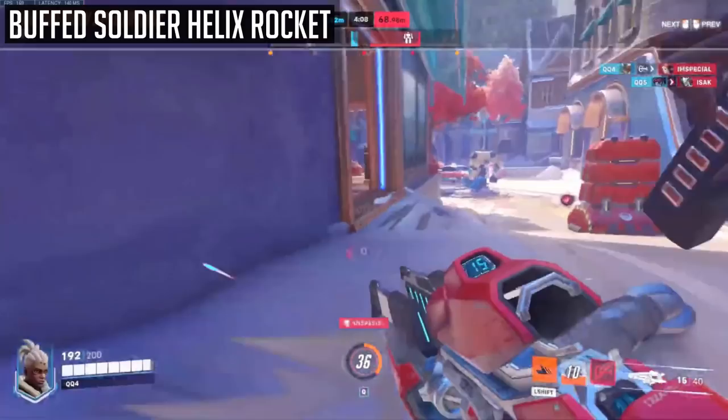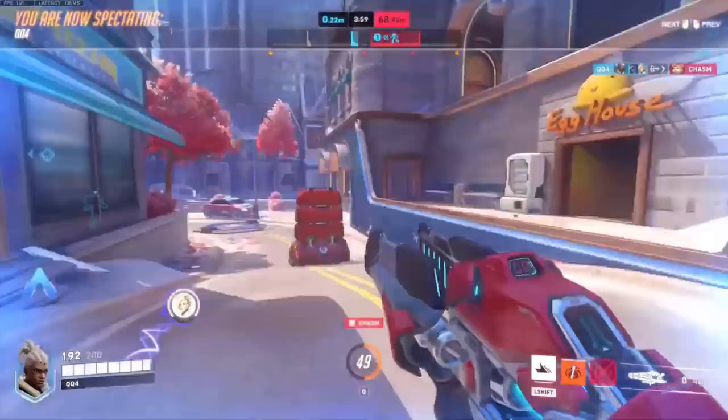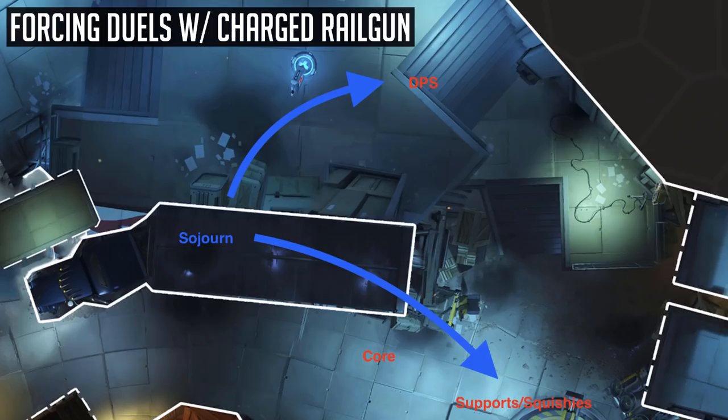With your secondary fire railgun, think of it as a buffed version of Soldier's Helix Rocket — you deal more damage, it's hitscan, there's no cooldown aside from shooting to charge it, and it can headshot. Think about charging your railgun by shooting tanks or shields, then looking to force a duel onto a DPS player, making them 70 HP before the duel even begins, or even straight up one-shotting them. On Route 66 third point attack, charge your railgun when closing distance, then take the flank by the lorry, looking to beam someone with your railgun from high ground.